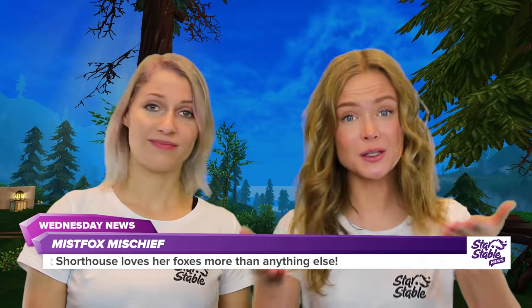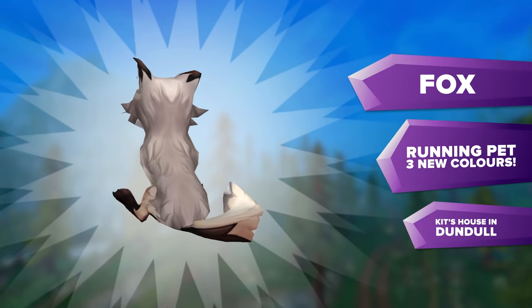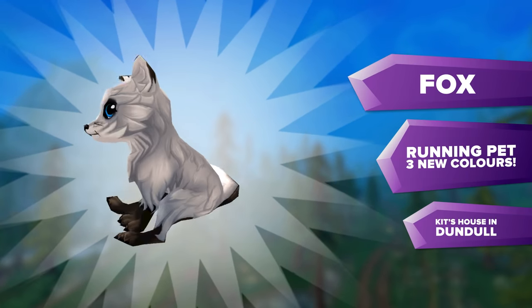Kit Shorthouse in the Mistfall Village Dundle has a great love for foxes. And it seems like you guys do too. Luckily for everyone involved, Kit has found three new foxes with super unique colors. These foxes, just like the previous ones, are running pets.